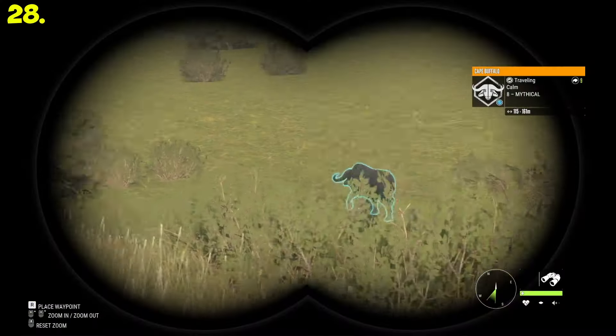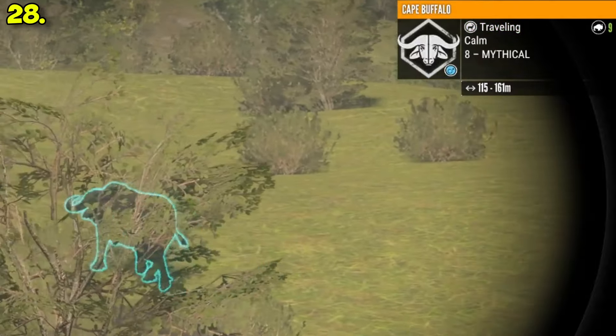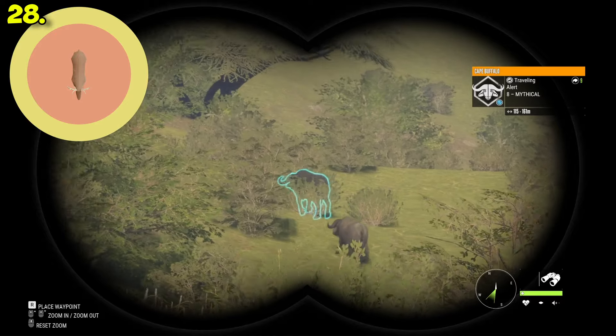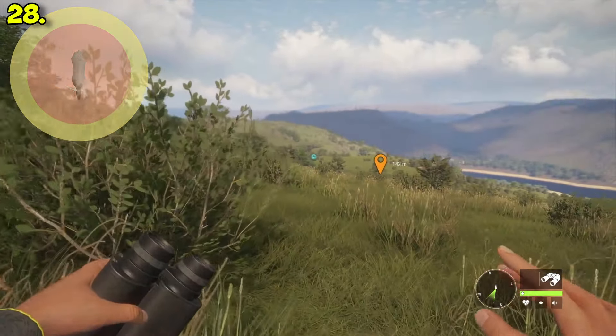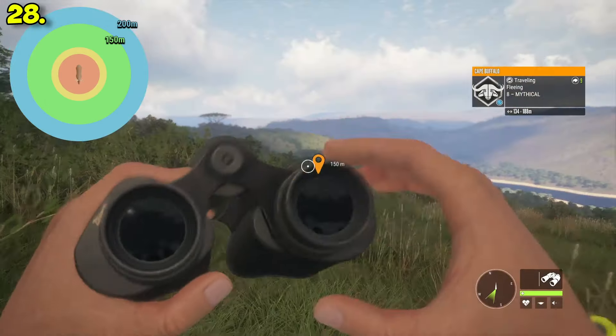Even if you do everything correctly, it's very easy to either spook the animals again or slow-walk for 15 minutes even though the animals are still miles away. Also, animals can be traveling even while calm, which can make it impossible to get to that 80-meter golden range. In that case, I recommend just taking the shot from 150 meters or less.